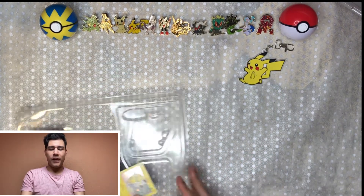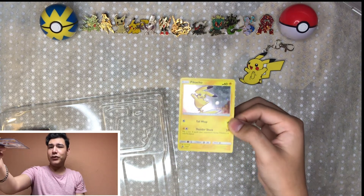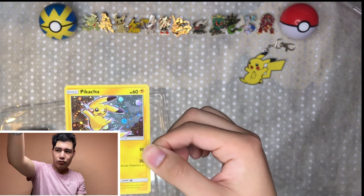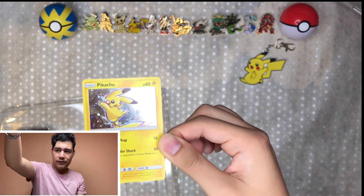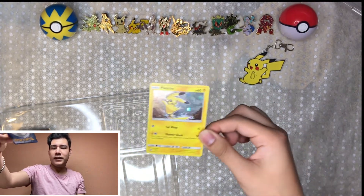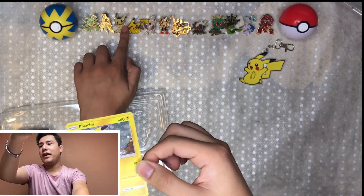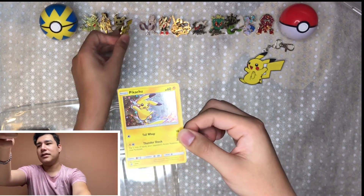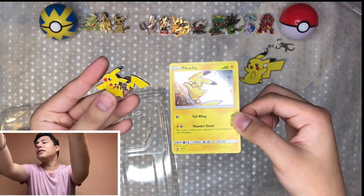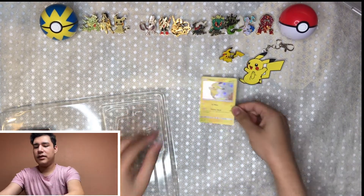We're gonna go ahead and start — we'll put this one right here. It does come with this Pikachu, go ahead and show it to you guys. Look at that — beautiful. And once again it does look like the pen that I have right here. Look at this — can I put both of them kind of side by side? There we go.